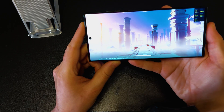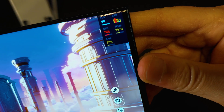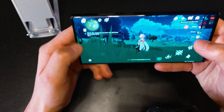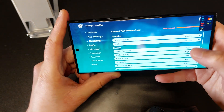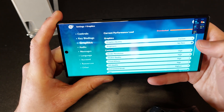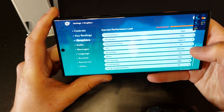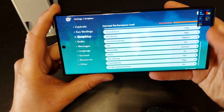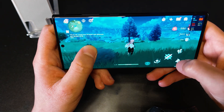Now I go to Genshin Impact. You can see the FPS counter — it's at 60. Once the game has loaded, in the graphics menu I've set it to Custom with all renders and resolution to High, High, High, highest FPS to 60, Antialiasing to TAA, Bloom on, and crowd density to High. So it's on the highest settings possible and you can see we have a solid 60 FPS.